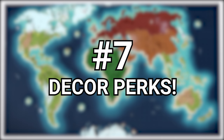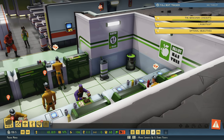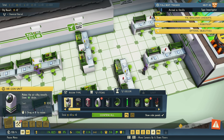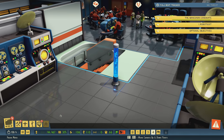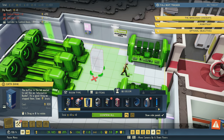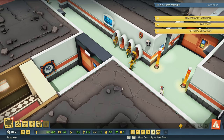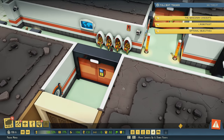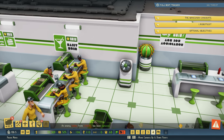Number seven: decorations aren't always just for looks. The various decor items in Evil Genius 2 aren't something most players spend a lot of time looking into in the early game. While many decor items are free to place and just add aesthetic to your lair, many actually cost a little something and have positive effects for your minions as well. Some, such as wall-mounted chairs, are excellent ways to manipulate where minions hang out when they have a break, almost turning them into unofficial guard posts. Give some a look next time you log in — you might find some useful ones.